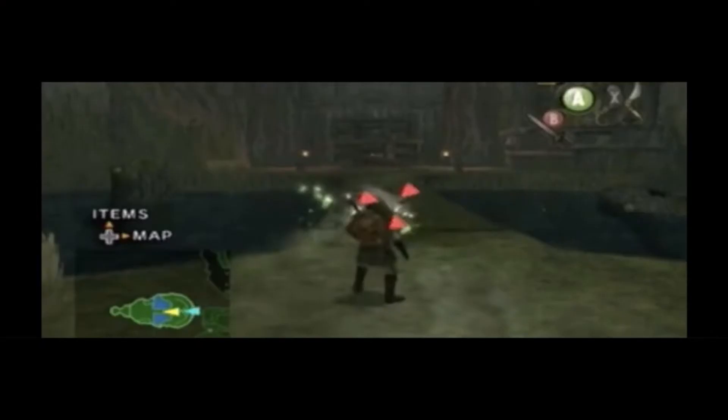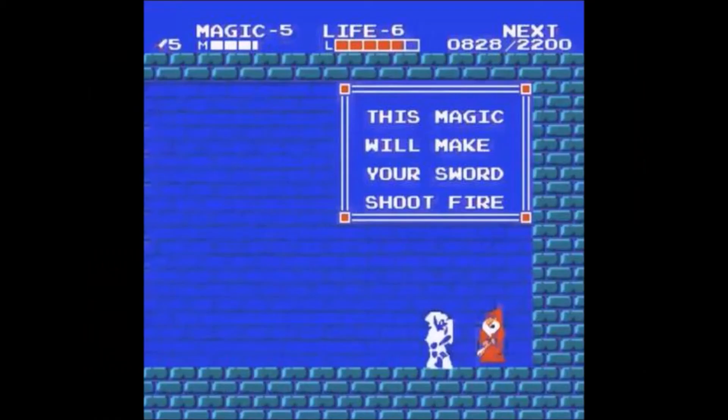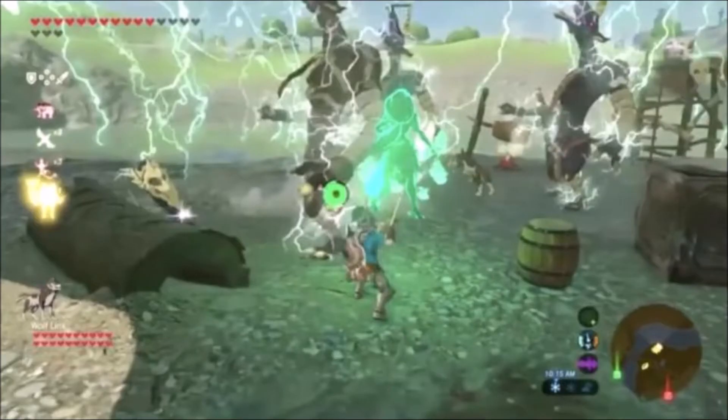Link carries a gale boomerang which blows things away, and bombs and a bomb chu which can navigate areas and detonate upon impact. Moving on to Link's magic: he can shoot fire from his sword, use Din's Fire to place his palm on the ground and create a giant area-of-effect of fire, apply his magic suit which reduces damage taken by half, use Nayru's Love to summon a magic barrier that gives him immunity to damage for a short period, and Daruk's Protection creates a reflective barrier. Urbosa's Fury lets him summon lightning to smite his enemies.